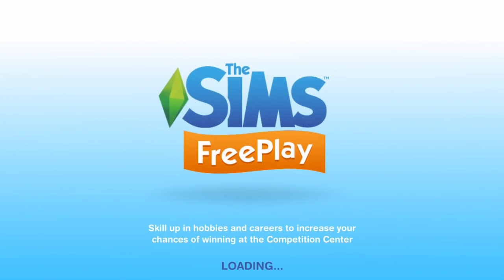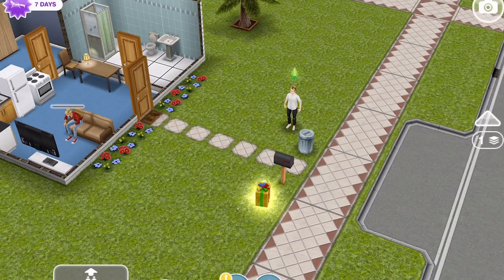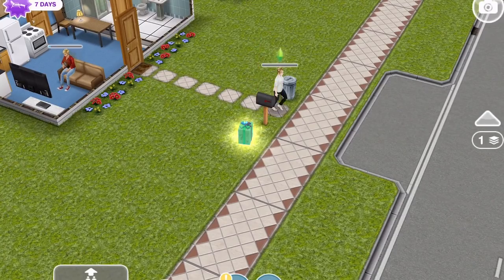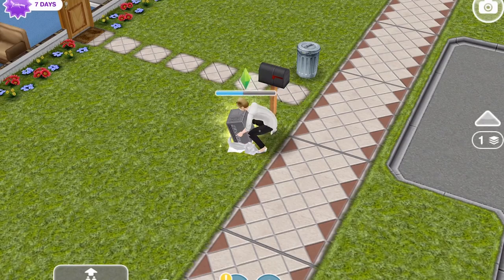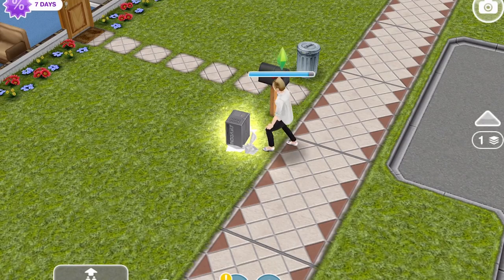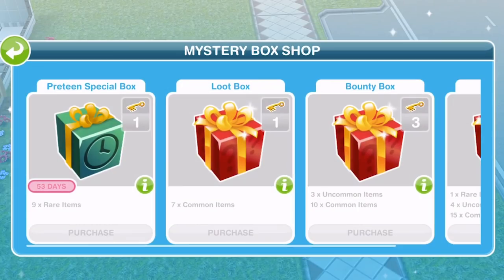Let's go open this present now. We'll collect the daily rewards and then open it to see what's inside. Mystery boxes have been given a makeover with brand new items to explore, and we've been given two keys to help on our journey. The keys are what you earn when you complete weekly quests.